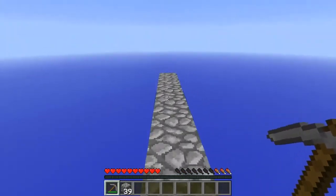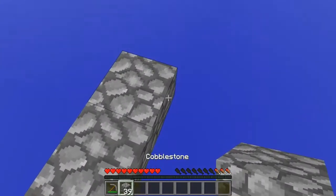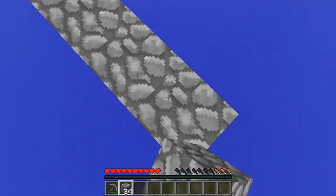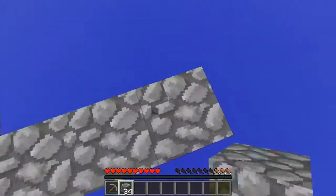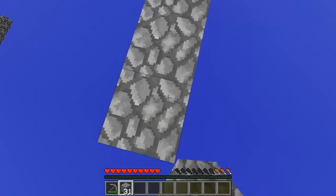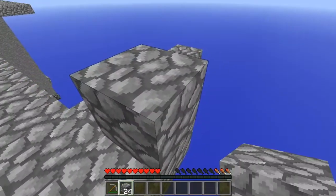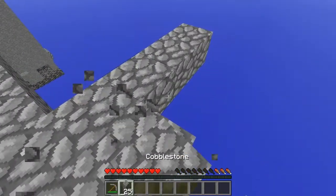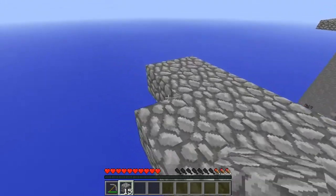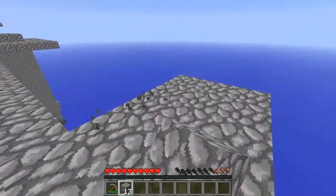I'll make it 3 wide so we don't die, and we'll test this out later. But first let's just build a little platform: 1, 2, 3, 4. We're gonna need this thing for a lot of challenges, so we might as well get started now. Let's see — I think I want to build a bridge. That's 4, and that is 4.